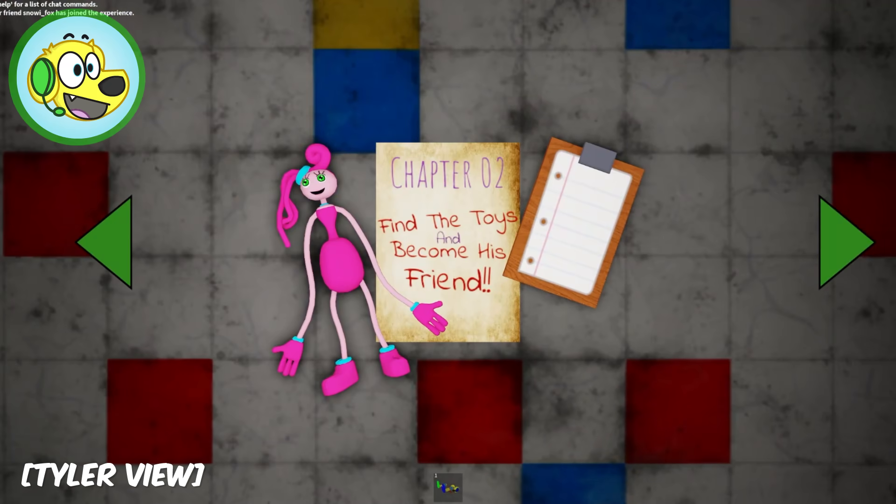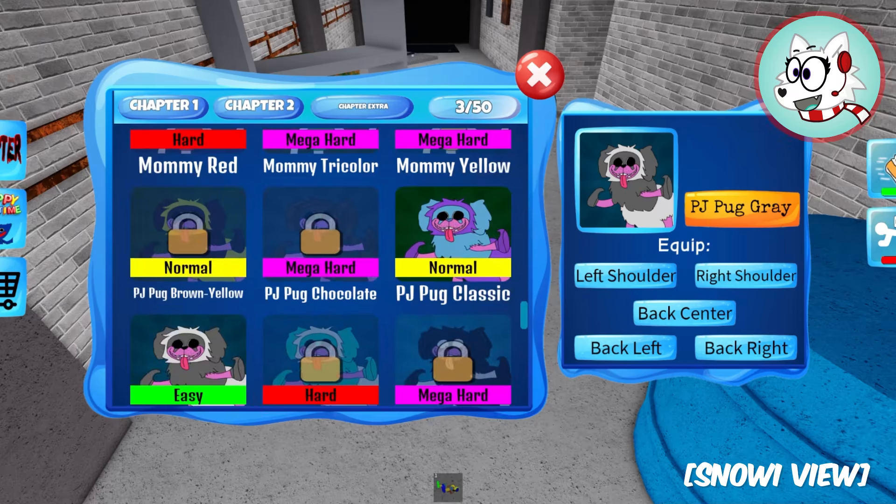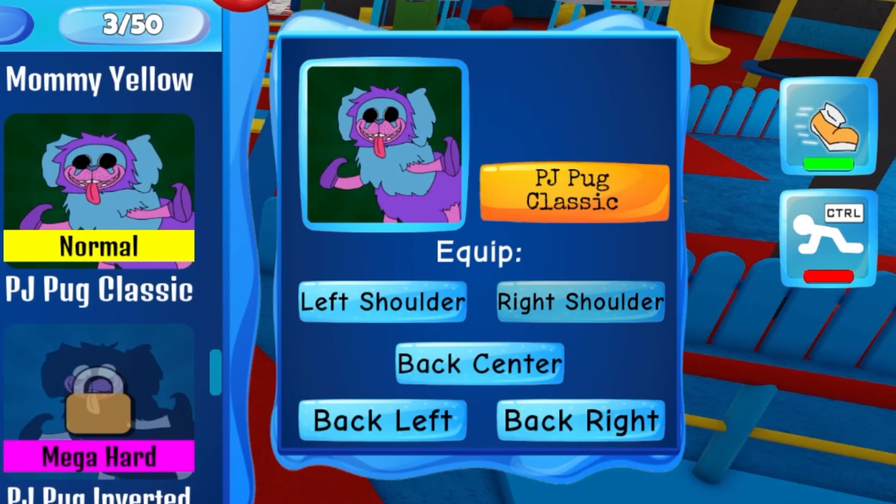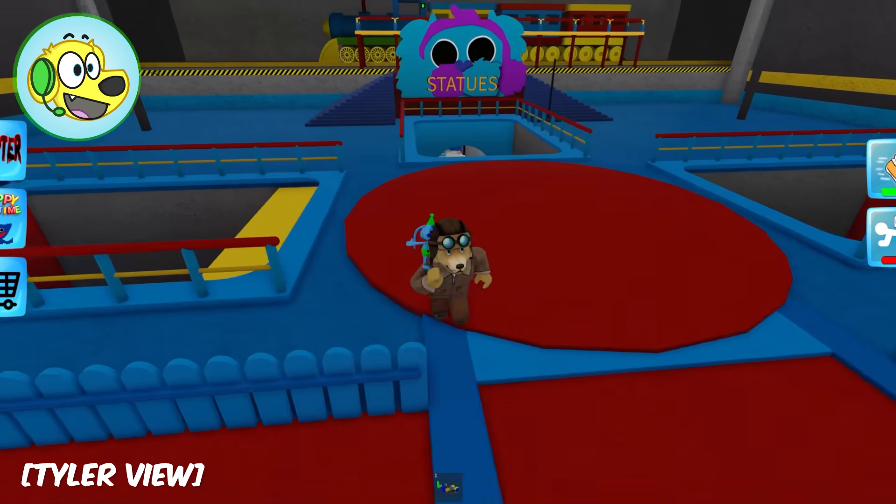I accidentally opened the chapter menu so now I gotta teleport back to the spot. I'm gonna put on my PJ Pug Classic - back center! He's gonna follow me around!